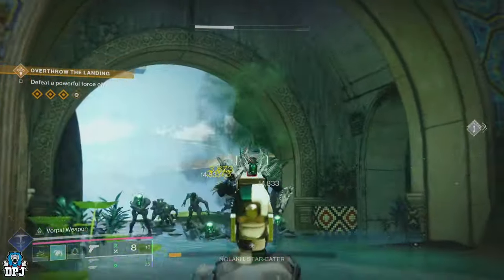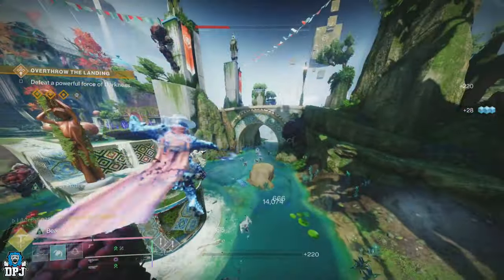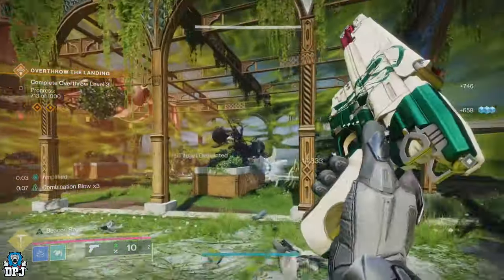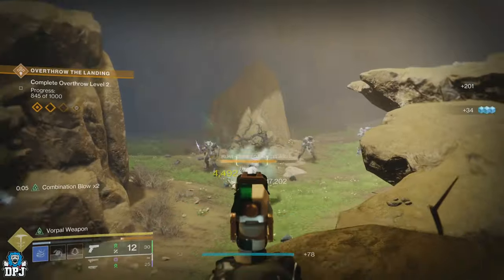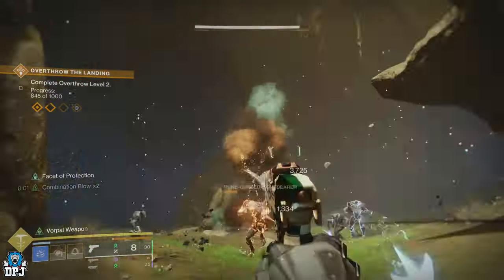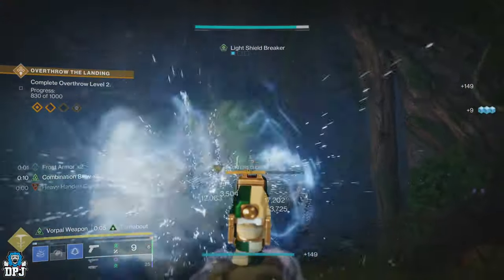I got this weapon with this roll as a random drop and thought it seemed pretty interesting, so I tried it out and noticed that the damage it did was utterly unreal — as you're seeing on screen now. So I decided to farm the red borders of this weapon to craft my own version using the advanced versions of Beacon Rounds and Vorpal Weapon, and the outcome is just nasty. Beacon Rounds tracks after you get a kill, and Vorpal does more damage when needed. Combined, you have the ultimate sidearm.